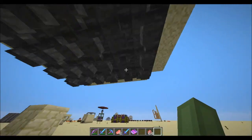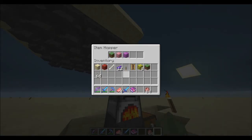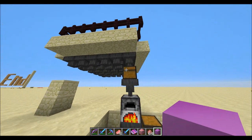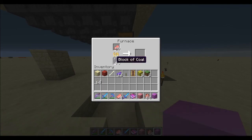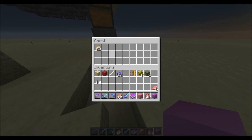And then this chest is sort of a busy buffer, just in case. I don't think you'll ever get that much, but just in case. And then the hopper goes into the furnace, which I just filled with coal blocks. You don't really need to fill it with coal blocks — it's kind of a waste. And then the pork chop automatically gets cooked and is distributed into the chest.